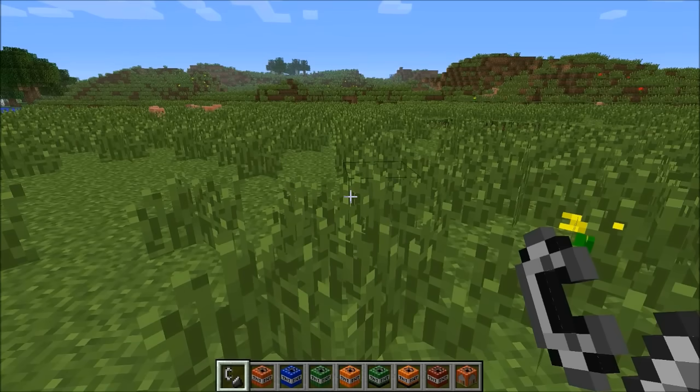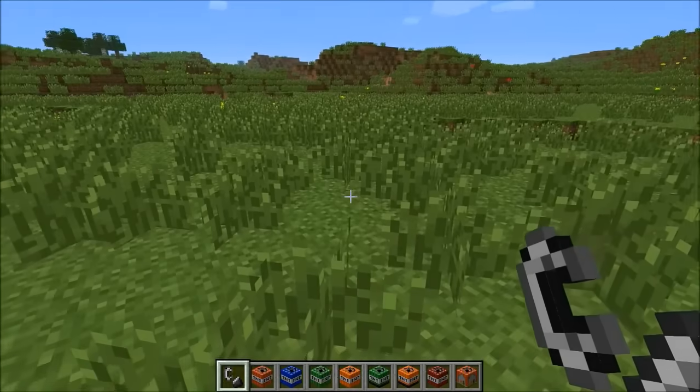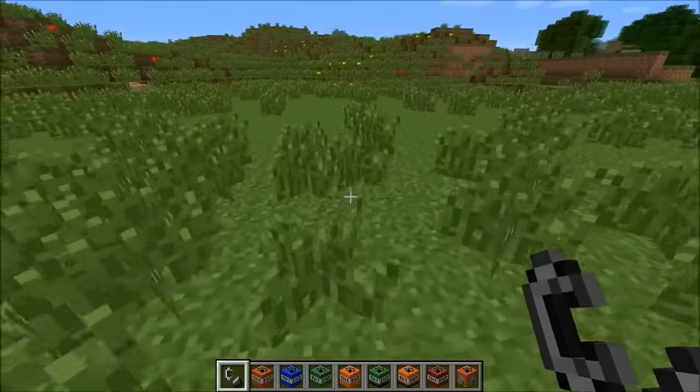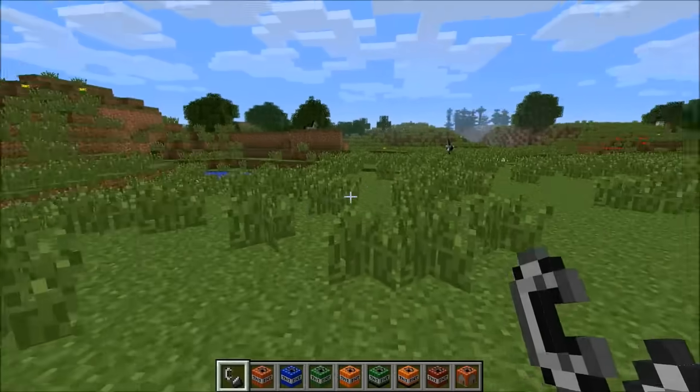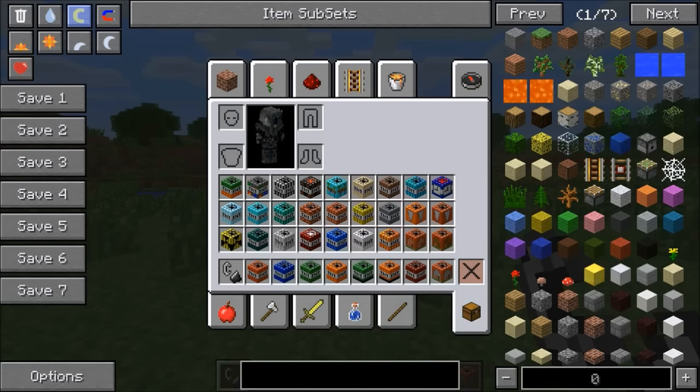Hey, what's going on guys, it's Pat and welcome back to another mod showcase. Today we are going to take a look at the Too Much TNT mod. This mod adds in a lot of different TNT — some are just really big explosions while others have some unique abilities as well. I'm not going to be going over all the different recipes; there is just too much TNT. I'd suggest using Not Enough Items if you're using this mod.